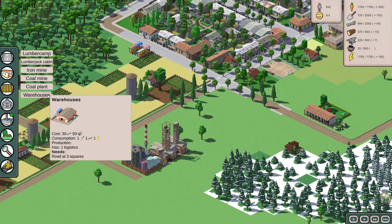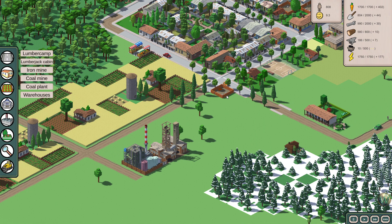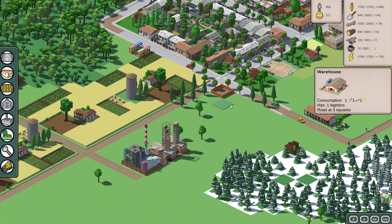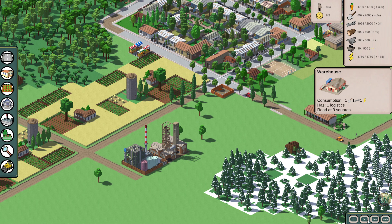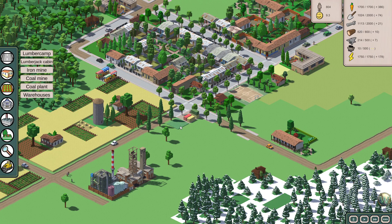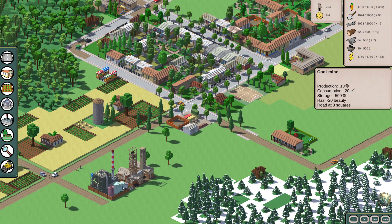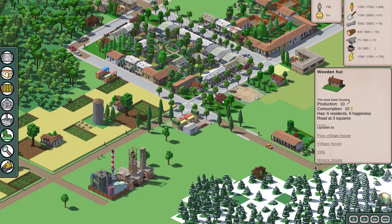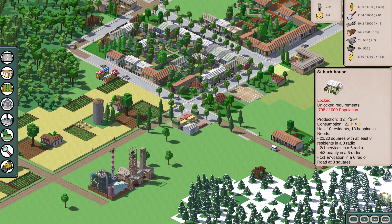And then we have a warehouse, which is going to cost some skilled labor and iron. It's going to consume work, skilled labor, and energy, and I'm not sure what logistics means. Let's see if we can figure out what that means. I'm assuming I can build more of these together. So what uses logistics? Is that where the suburb house comes into play? No, that must be something that's not been unlocked yet or coded into the game yet. So we need to do a little bit more population building.